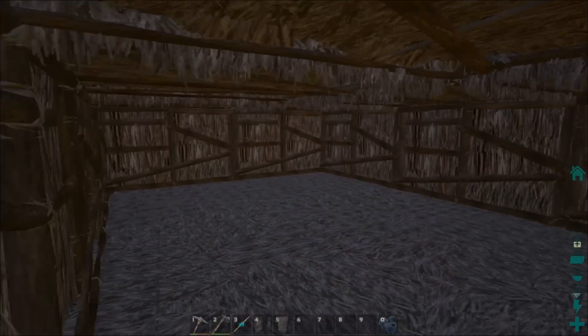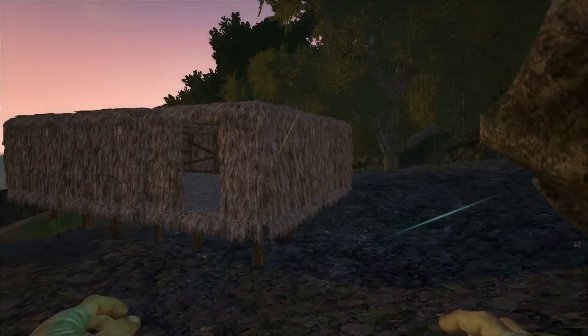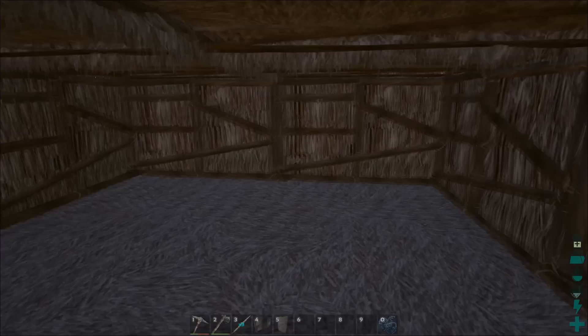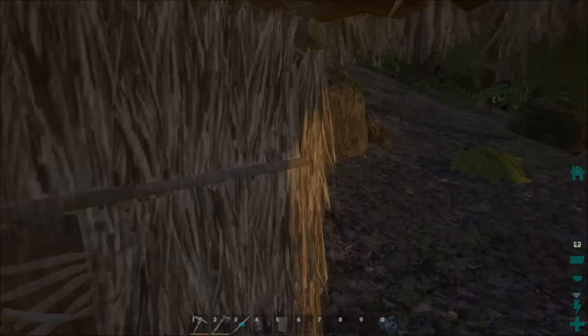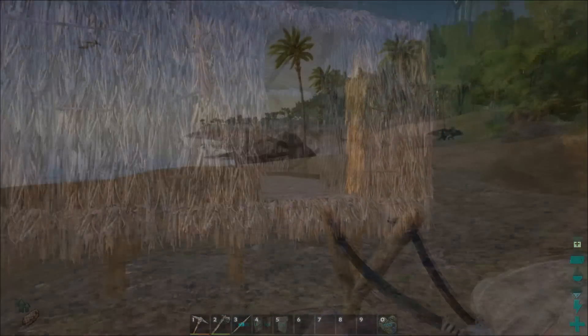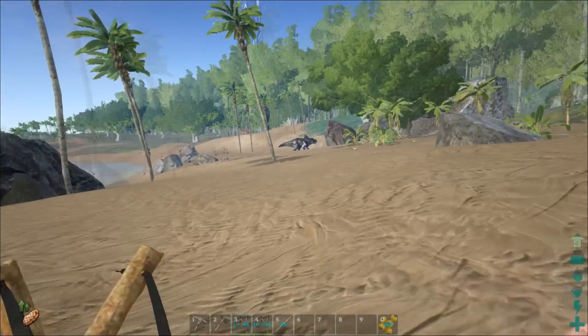Alright guys, we've got our first house built — this is my very first house and I am level seven already. This is very bare minimum right now. I'm gonna throw some storage boxes in here and start getting some supplies ready so I can start taming something, and I will be back with the new team.